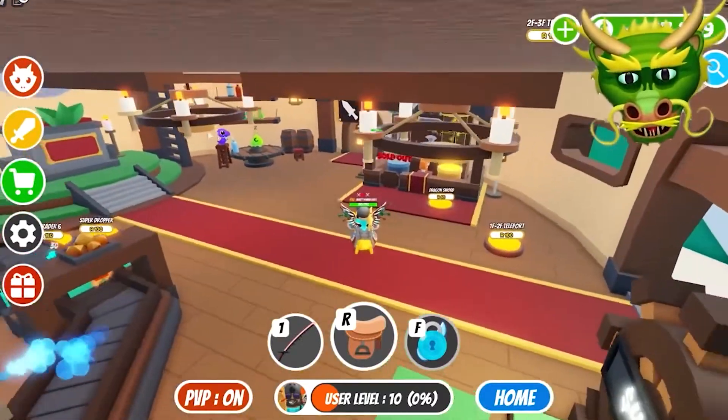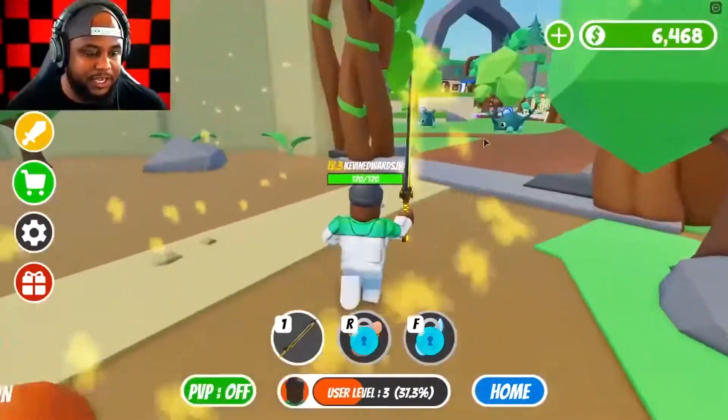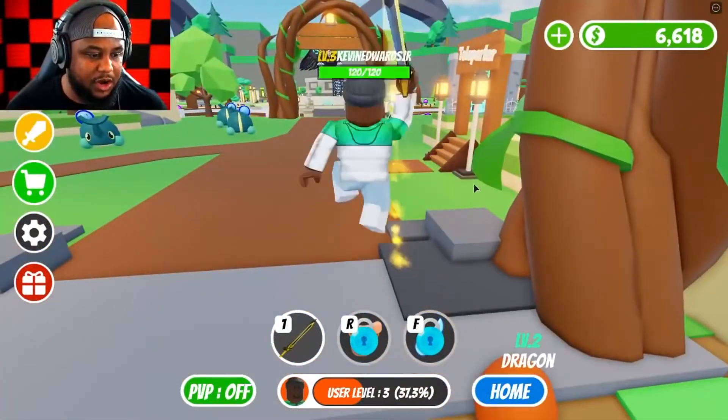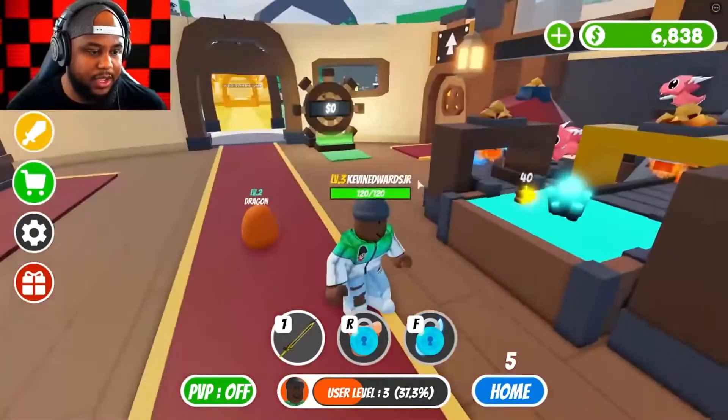Favoriting pets is the simplest — just select them and click the star without holding them. As a result, it equips the pet. New players who visit the nursery for the first time will receive a free starter egg from Sir Wolfington, which can only hatch into a cat or a dog.